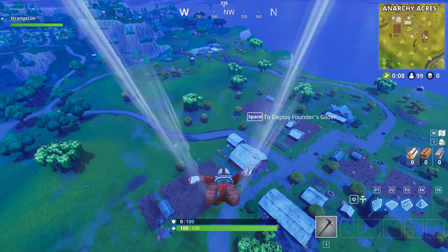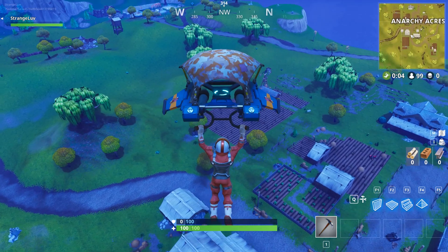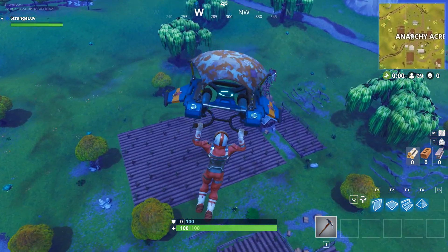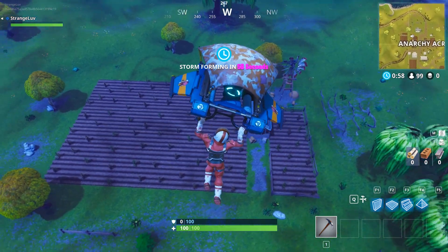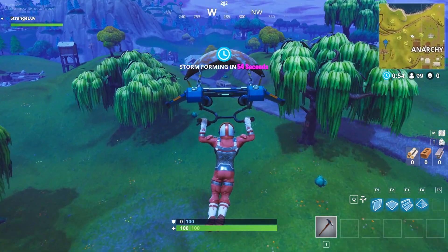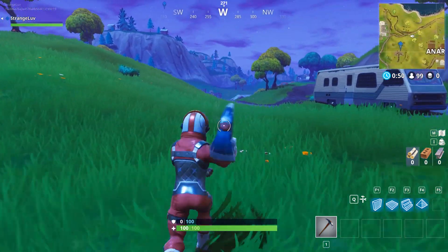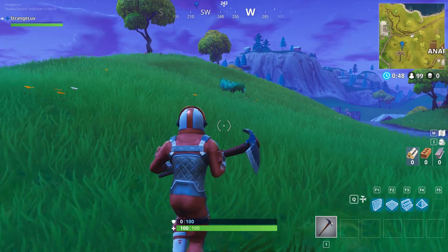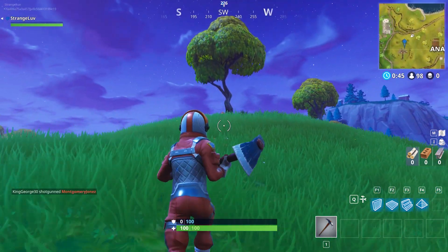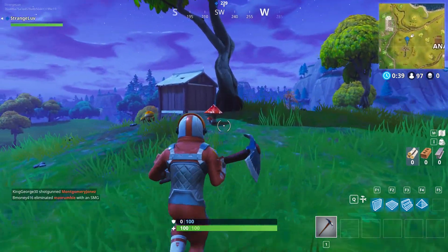Despite its vagueness, completing this challenge is actually rather simple. All you need to do is make your way to Section E2 on the map. This area is located west of Anarchy Acres, before the motel further west. When you've reached the bottom part of E2, head towards the RV parked along a path west of the Anarchy Acres Windmill. To the southwest, there is a small hill with several trees on top, overlooking the nearby trench. Approach the trees, and if you're in the correct location, a golden Battlestar will pop up from the ground.